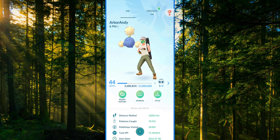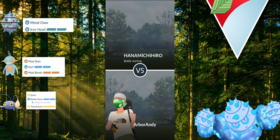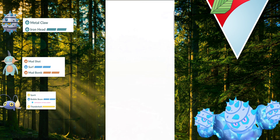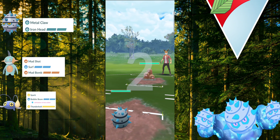Hey y'all, Arbor Andy here. Today we're going to be looking at Little Jumanji Cup and Grass Egg, my Ultra League Ferroseed. Baby Grass Egg has come to dominate the Jungle Cup, paired with Double Water and Single Move — because it takes 12 Metal Claws to get to Flash Cannon, which is way too long, so Iron Head is good enough.